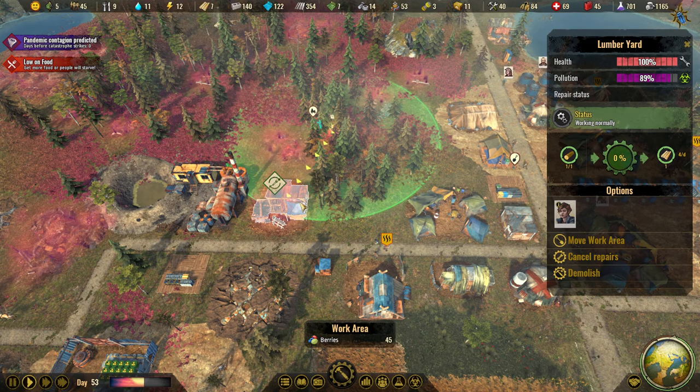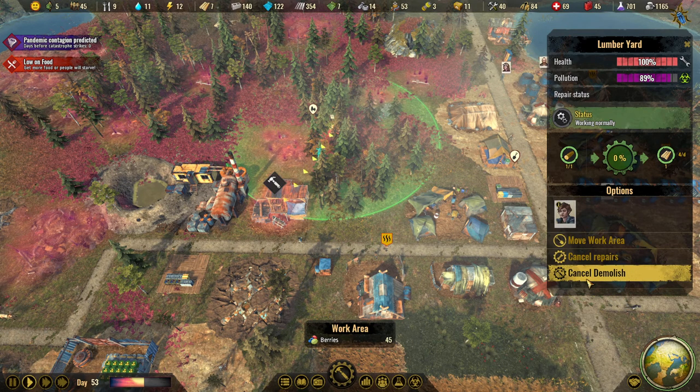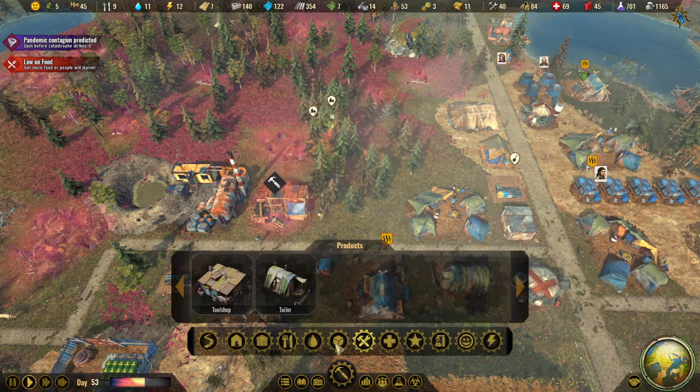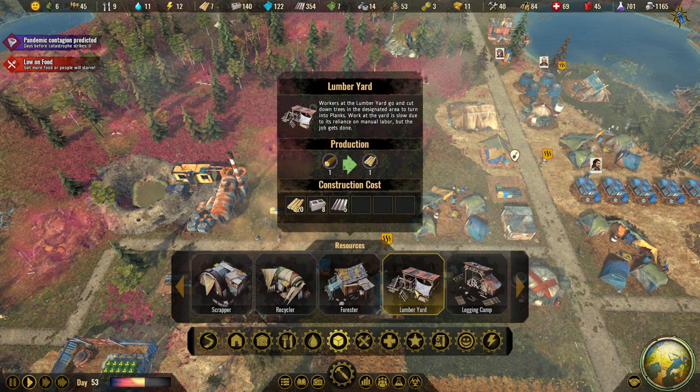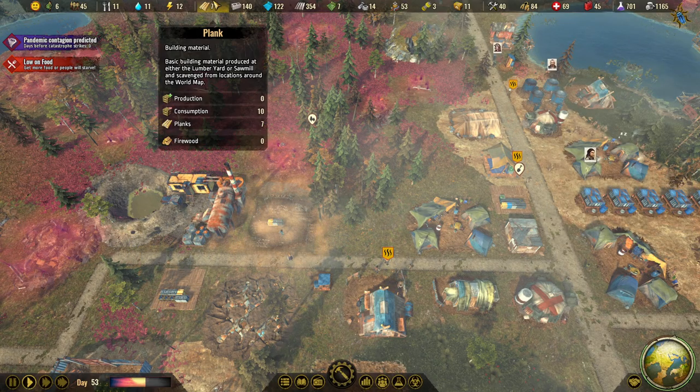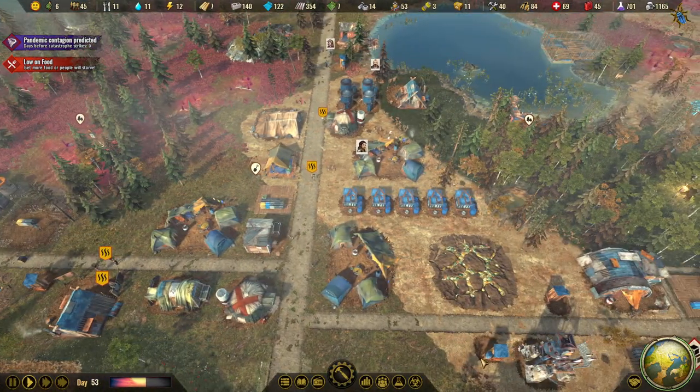Do we have any firewood? We don't. I took the wrong — demolish — we should build the logging camp. That's what I was looking for.